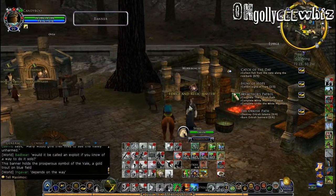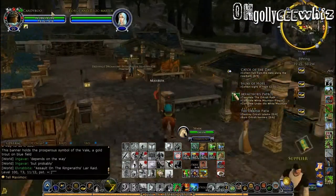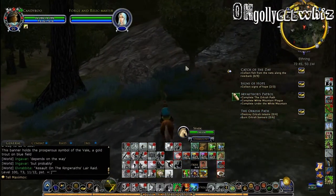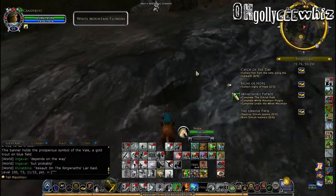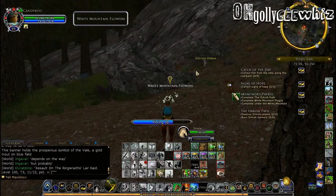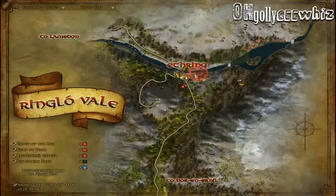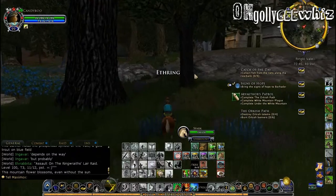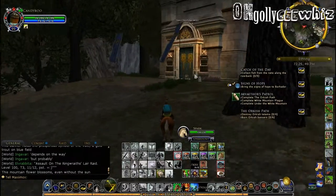Let me see if I need to forge anything. What news do you bring? Flowers — I'm going to wait. That's the news I bring. There's supposed to be something up here — it's going to be a white mountain flower. That's cute. Bring the signs to Borodhur, which is inside his little house in here. And I think it becomes an instance after you turn it in.